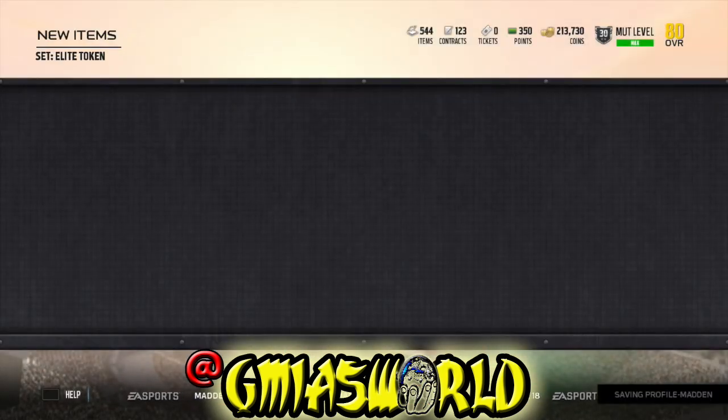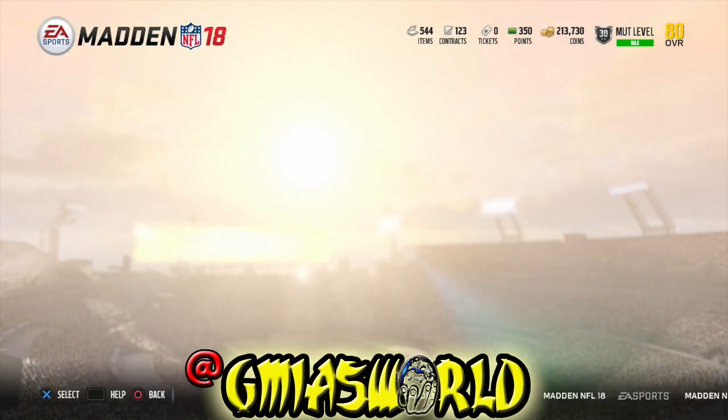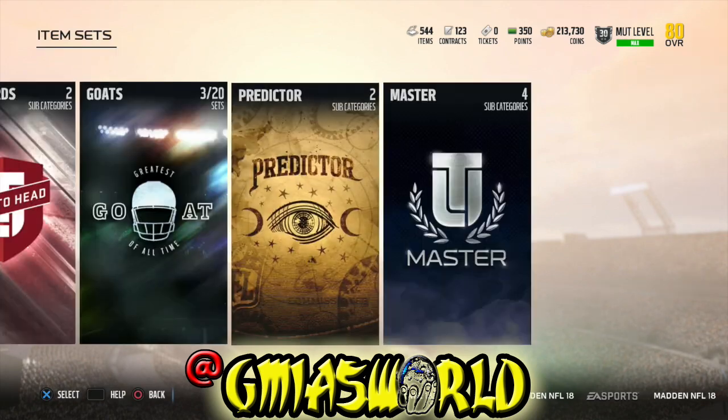I'm giving up Taylor Gabriel — whatever, give me my elite token. Let's go see how glitchy my flashback pack can be. We're going to go put them in the set right now and see what we get.